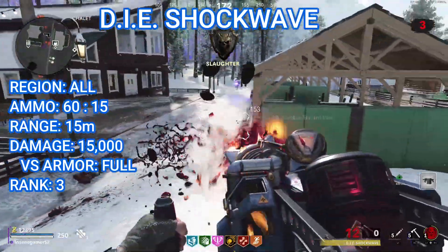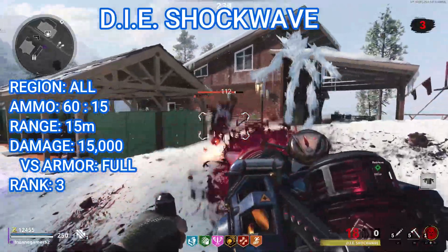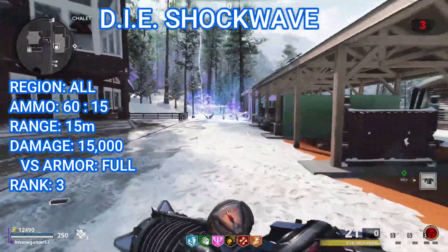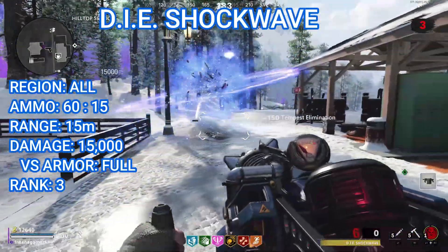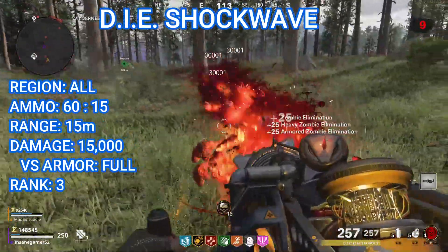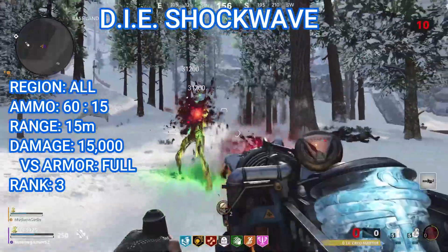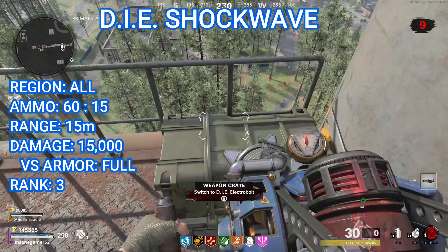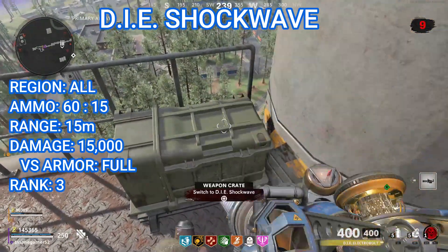One neat thing is that all versions of the D.I.E. Machine have a secondary fire by holding the Aim Down Sight button. This secondary fire is a suction that can hit 3 Zombies at once and deals a percentage of their health as damage, which means that the damage actually increases with the rounds since Zombies keep getting more and more health. If the suction gets a kill, it will also restore some ammo which is extremely useful during insta-kills. You get 3 ammo for regular Zombies, 10 ammo for Special Zombies, and 20 ammo for Elite Zombies. Another neat thing is that all versions of the D.I.E. Machine have separate ammo pools, so you can use ammo for the D.I.E. Shockwave without affecting the ammo for any of the upgrades.